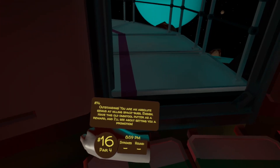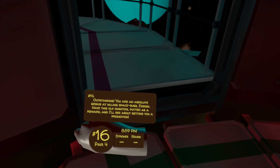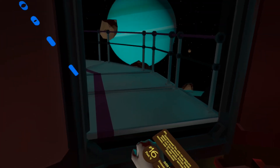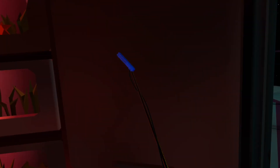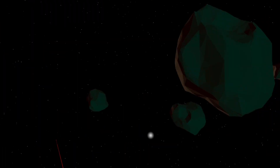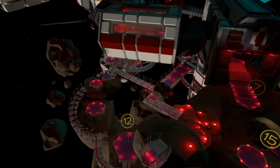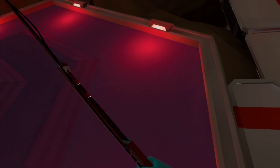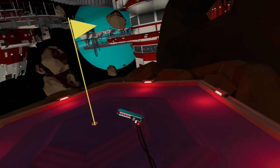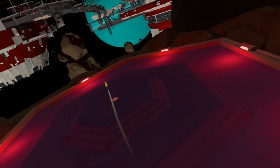Outstanding — you are an absolute genius at killing space bugs, Ensign. Have this old Omnitool putter as a reward, and I'll see about getting you a promotion. And this is the reward — I think one of the best designed putters in the game. So I hope that's been helpful to you. We will as ever give this one a quick try out — none of the holes are really particularly easy on this course, so why not try hole 12? Looks like I'm going to need a few practice shots, so thank you for watching. I hope this has been helpful and I look forward to seeing you out on the course.